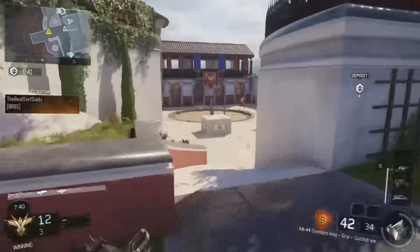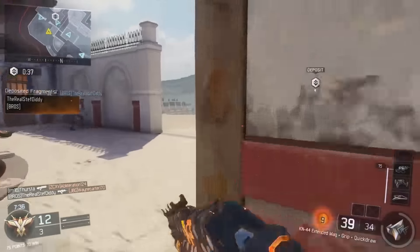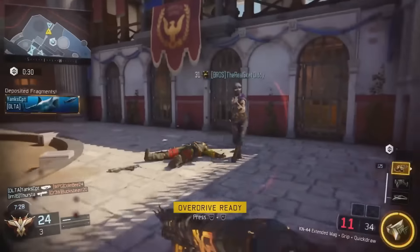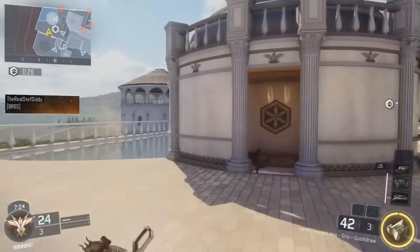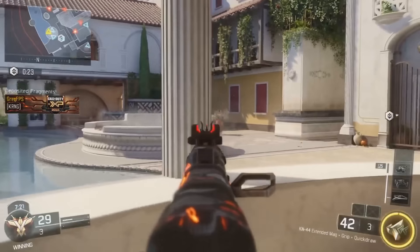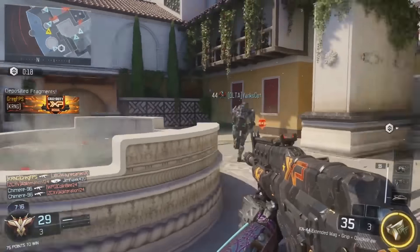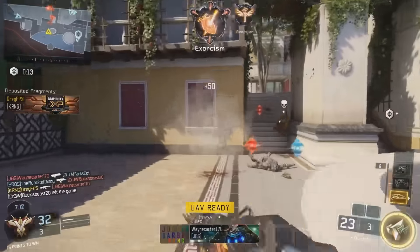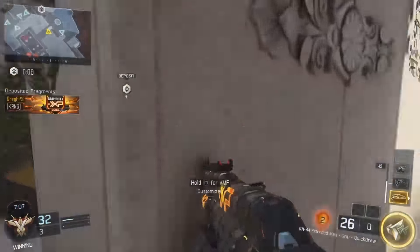There's a new one called Reinforced — I don't really know too much about it, I just heard the name. And there's another one called Defender. Basically how this works is there's a drone, and the team that controls the drone the longest will win the game. It's not really like Uplink in the sense that you're scoring — the team that holds it the longest wins. So it's kind of a combination between Hard Point and Uplink, only you're just holding the drone the longest, and holding mid-map is going to be a great place to hold down the drone.